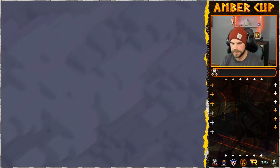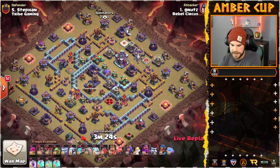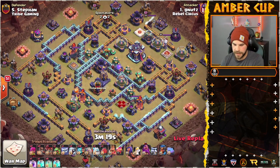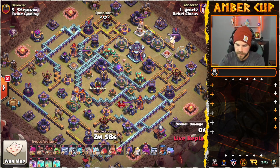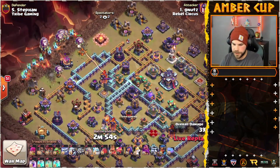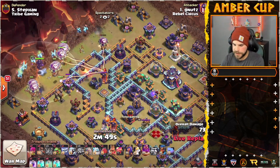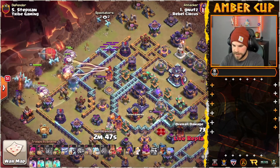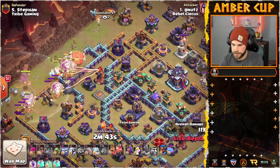Alright, G-Nuts is in. Coming in with 10 Super Minions — he's got a couple of Electro Titans and he's got the Super Archer Blimp. Just going to start off with a bunch of Super Minions on the left side. Warden is in. There's the Blimp, and the Warden's ability — nicely done, catches the Blimp just in time.